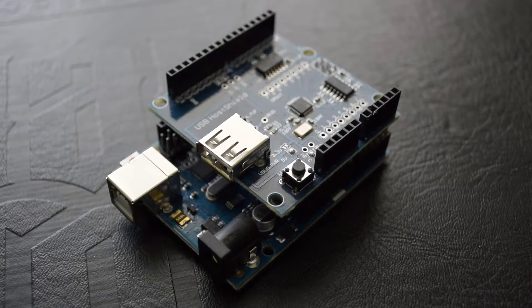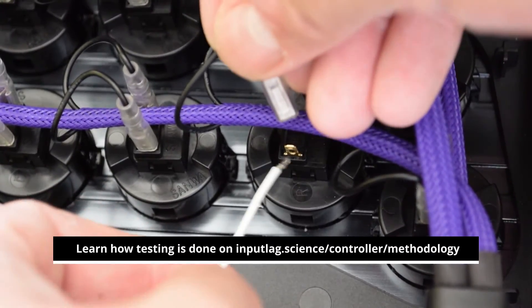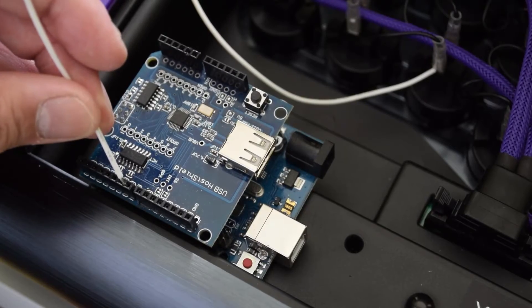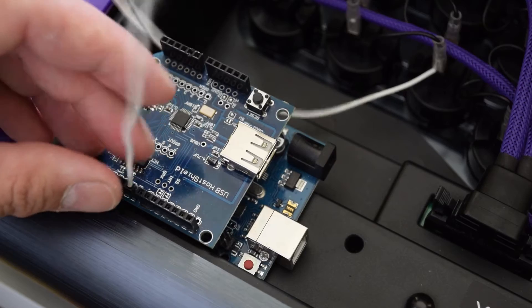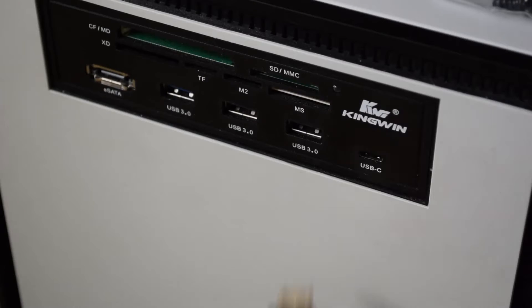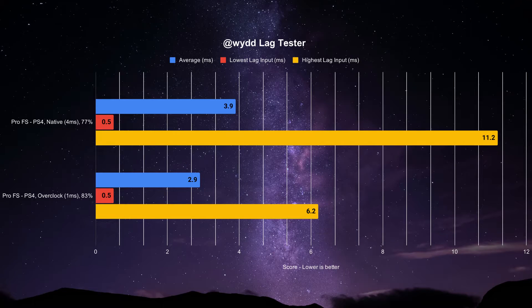Using the Arduino-based lag tester with software by developer-wide, I finally have the results. When plugged into a PS4 or PC under normal circumstances, its polling rate is set to 250Hz, or 4ms. The marketing of the 5ms average rate seems misleading as the Pro FS actually performs better at 3.9ms.